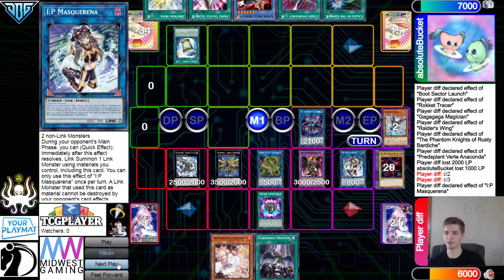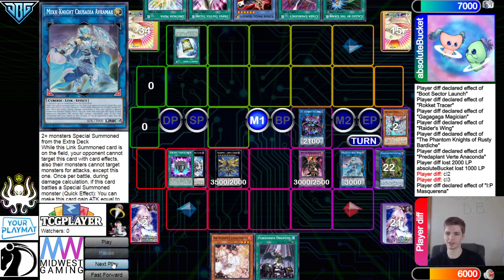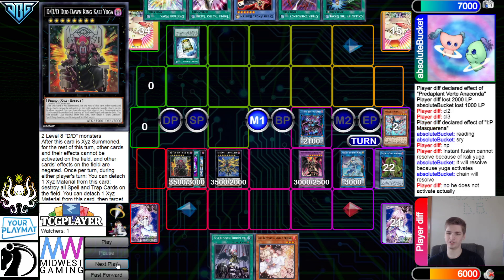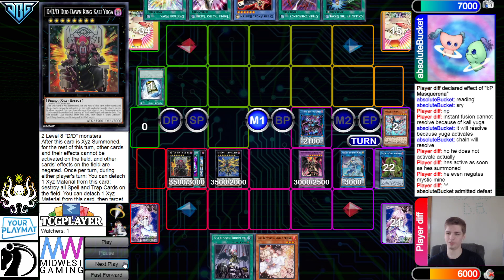So this is Kali Yuga, Dragoon, IP — and they also had Droplet and Ash, there's a lot going on. I don't think there's any follow-up here. They activate Pastoral, Instant Fusion — paying a thousand — then chain that and chain IP. IP links into an AVRMAX, then they go for Kali Yuga. Instant Fusion cannot resolve because of Kali Yuga — actually it will resolve because Kali Yuga's activation negates Mystic Mine and can pop it too. They concede defeat there.